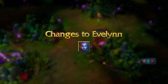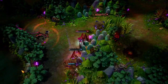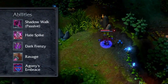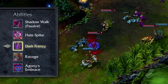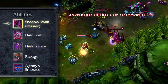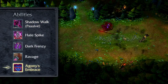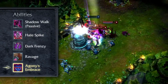We recently remade Evelynn's abilities and she got a lot better, but she's still a little bit too weak. We're really happy with Evelynn's overall design and the new gameplay she brings, but she needs a few improvements to bring her up to par with other champions. We've lowered the cooldown on Dark Frenzy and gave her the ability to pass through minions so she can get closer to enemies faster. We've also adjusted her stealth so she can get closer before being detected. To improve her viability in late game teamfights, we've significantly lowered the cooldown on the second and third rank of her ultimate.